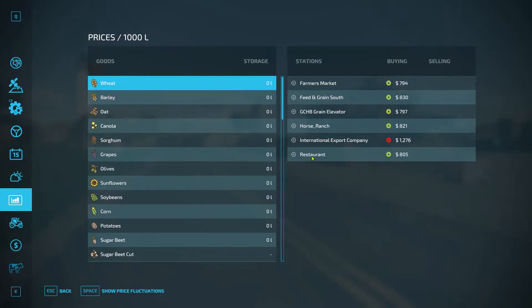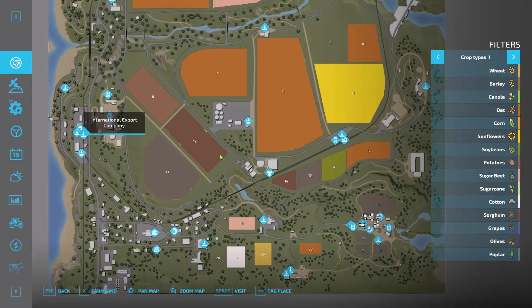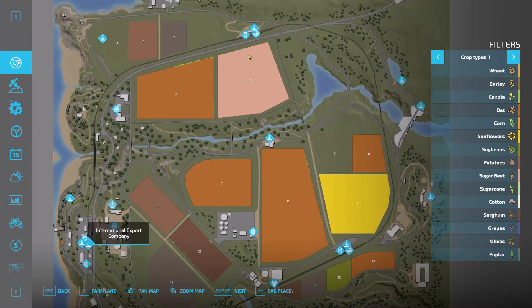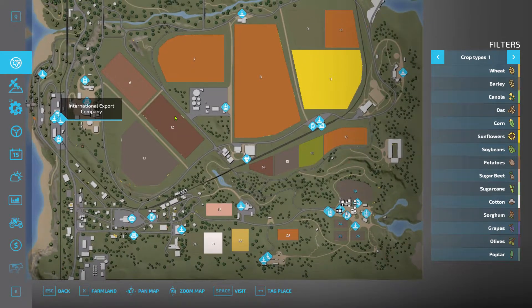For those wondering what the Export Company is — if you put your stuff on the train, you can export and get way more money by loading it onto the train and selling it at the International Export Company, which is the train tip point. You drive the train over there and dump your stuff into the sell point. You get much more money that way, because when you export stuff you always get more money — that's the idea.